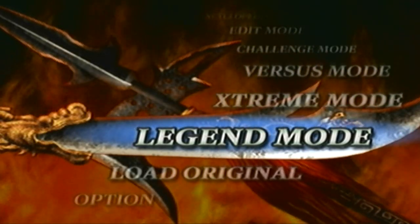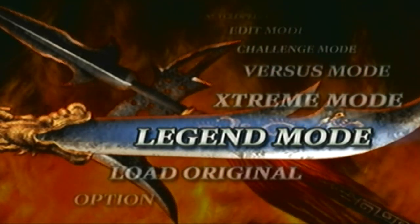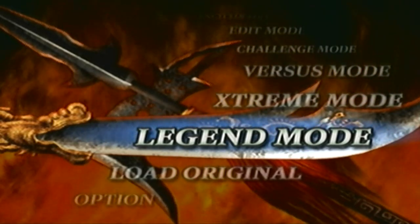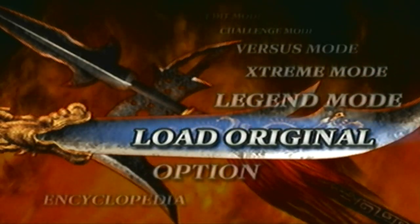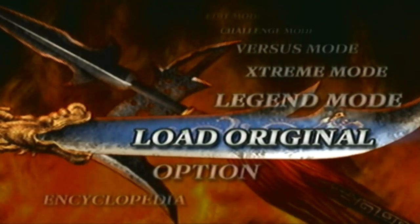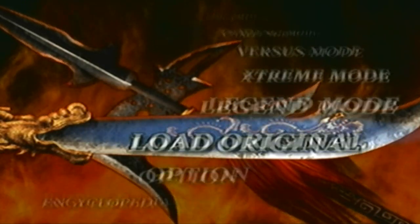Hey guys, I'm back. In the last part we unlocked Sun City's level 10 weapon, and now we're gonna unlock Wei Yan's level 10 weapon. Keep in mind that this will be done in legend mode, so we cannot combine Dynasty Warriors 4 and Dynasty Warriors 4 Extreme Legends. Otherwise, we have to go to free mode, play the campaign for Jing, and get it that way. But with that being said, let's get to it.